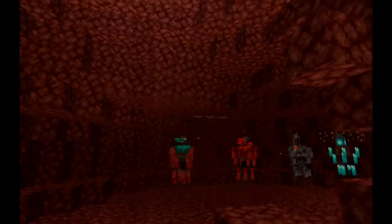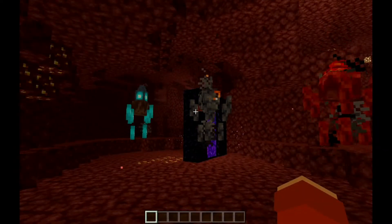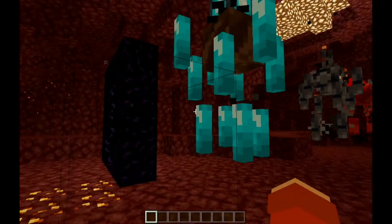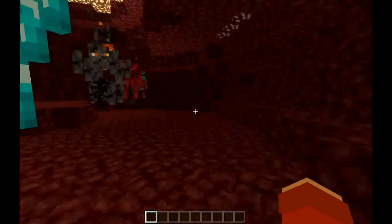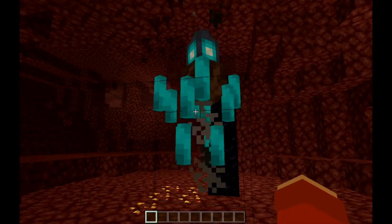So without further ado let's get started. If you look right in front of me I have all the blazes and barrier blocks, and we're gonna be going through them explaining their traits, characteristics, and special abilities. First one is the Soul Sand Blaze, which you're gonna find in Soul Sand Valleys.